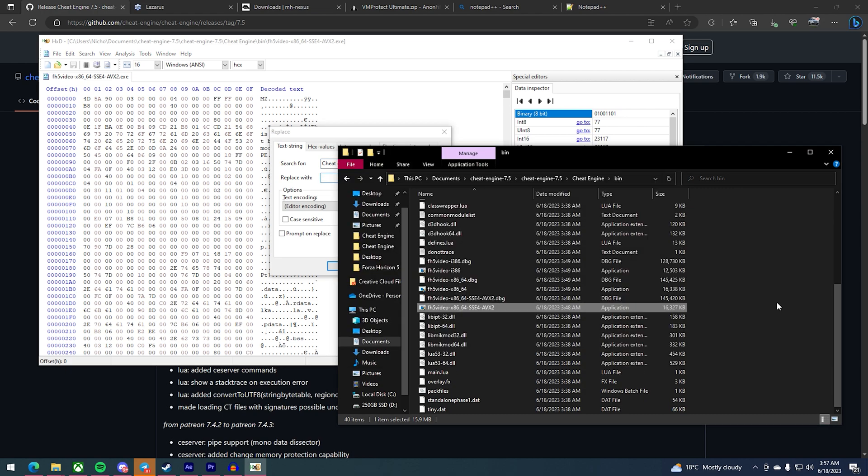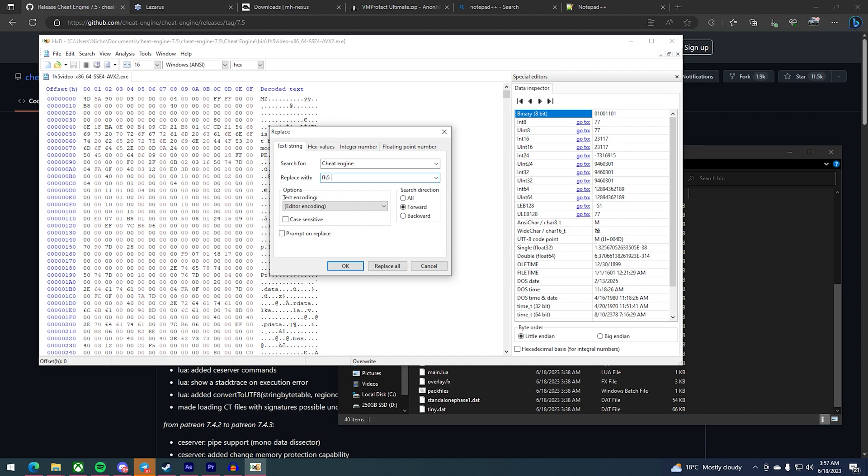Go into Search > Replace and replace anything to do with Cheat Engine — for example "Cheat Engine" — with your file name. You need to make sure you have the exact same number of characters. For example, "Cheat" has five characters and "Engine" has six characters, so your replacement words must also match: five characters for the first word and six for the second.